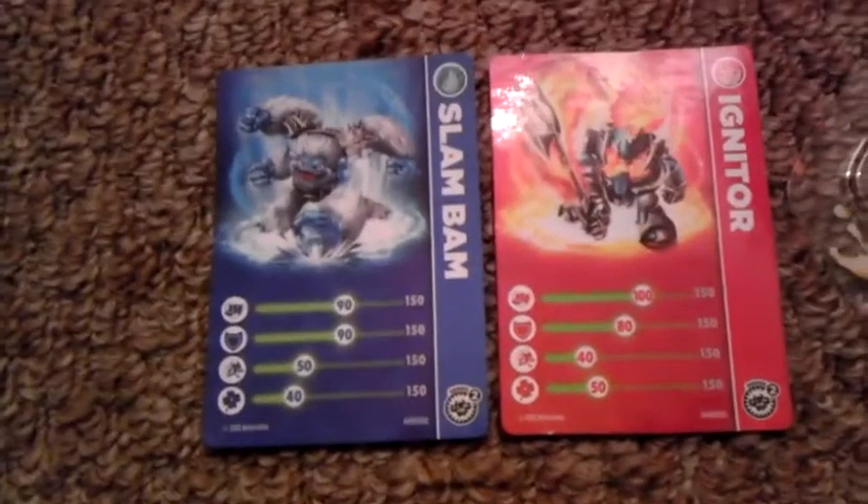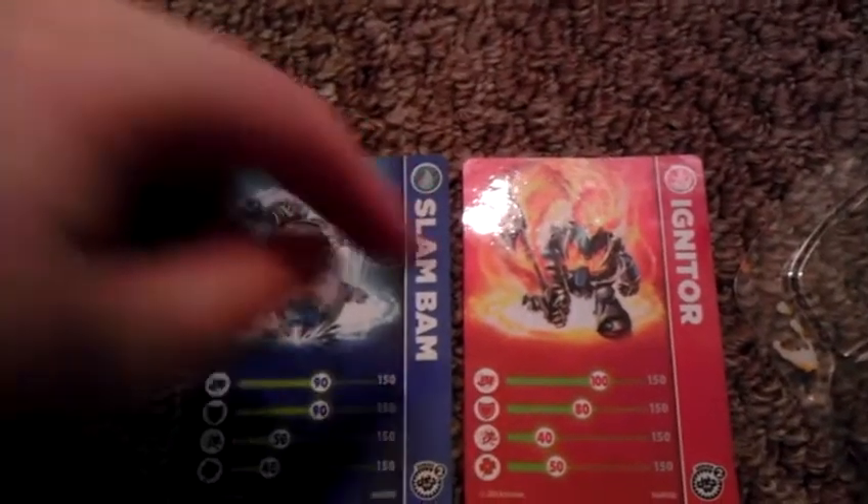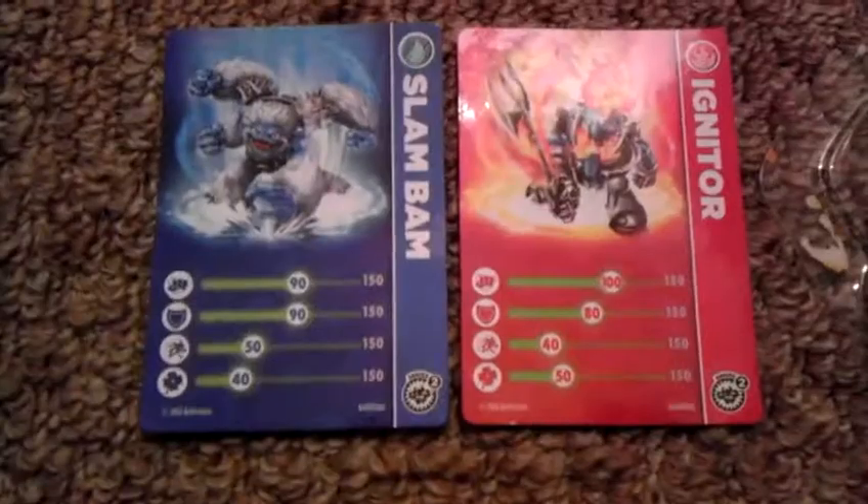Now let's compare with Slam Bam. Slam Bam has 90 power and Igniter has 100, which is kind of hard to believe even though he has a pitchfork. Defense: Slam Bam is 90 and Igniter is 80, which doesn't make sense either because Igniter should have more defense — he has metal on him. Speed: Slam Bam is 50, he's faster than Igniter at 40. That's kind of hard to believe because he weighs more. Slam Bam has 40 luck and Igniter has 50 luck, which makes sense.